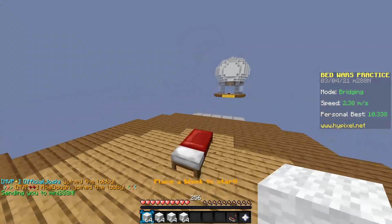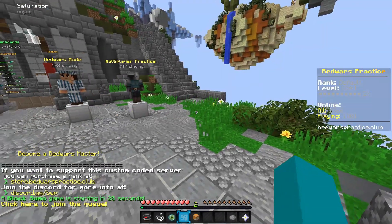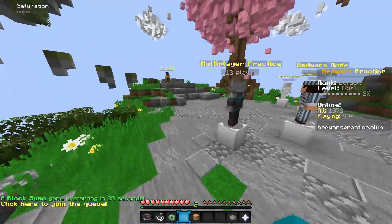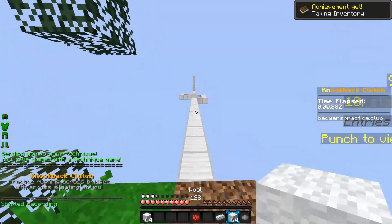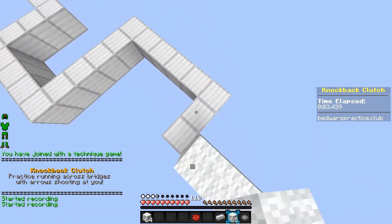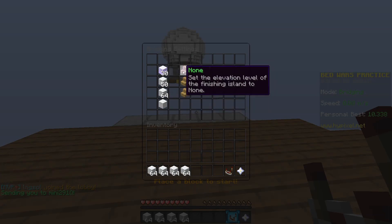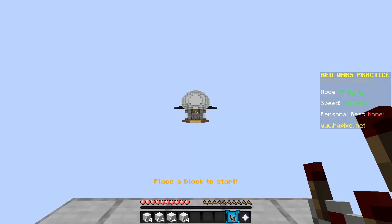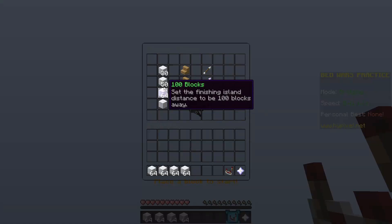So this is the first one. I think the reason why they added this is - there's this other server called bedwarspractice.club, which got pretty popular. It has a bunch of technique stuff, and also 1v1s you can do. It's actually pretty neat, and I've used it before. So I think the idea was Hypixel was like, wait a moment, we could do this on our server. And then they did. But anyways, this is the bridging practice one.